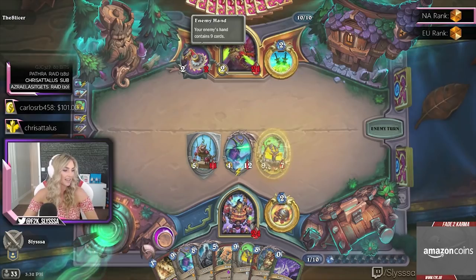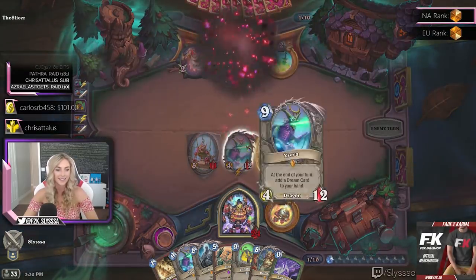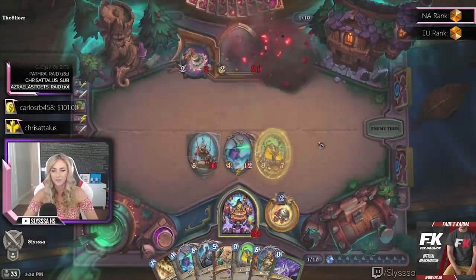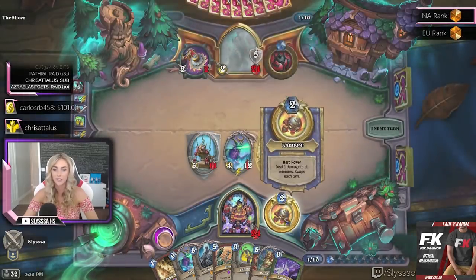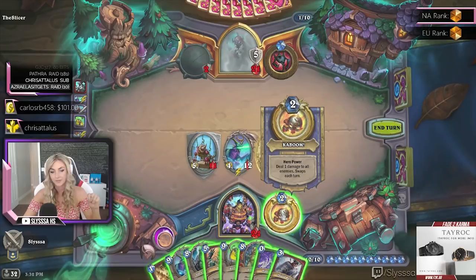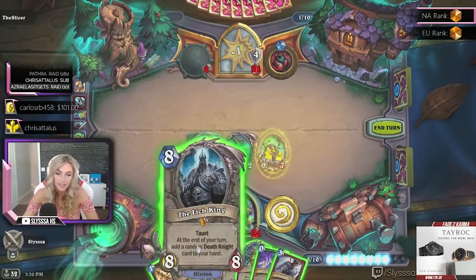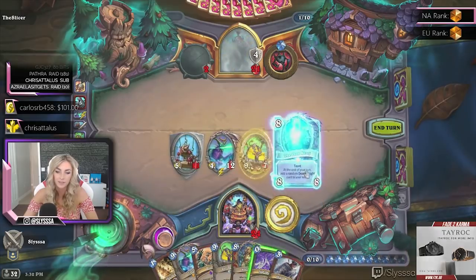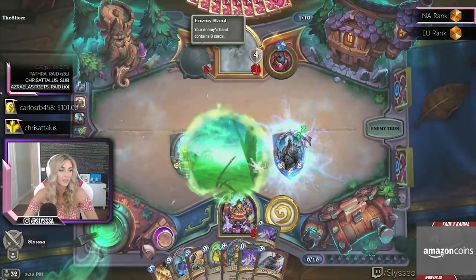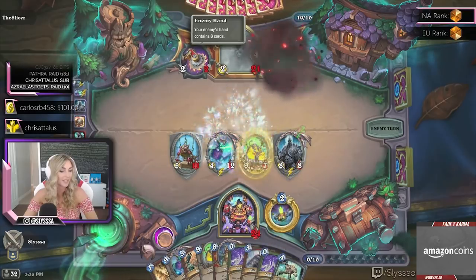Looks like we got a Valeera turn — she goes into stealth mode. That means we can't go face, but we can still prepare our board. Now, Valeera is in stealth mode, but since this is 'deal 1 damage to all enemy minions,' I can still hit Valeera for 1. Unless the Slicer finds some sort of Vanish, I think she's done for.